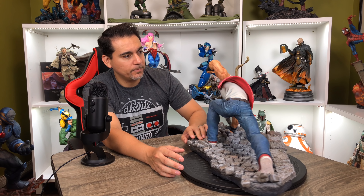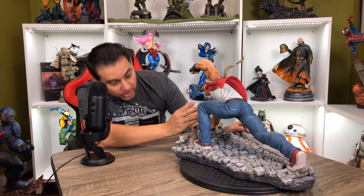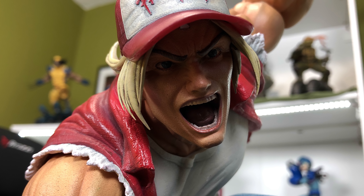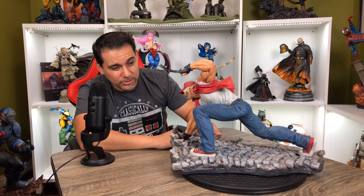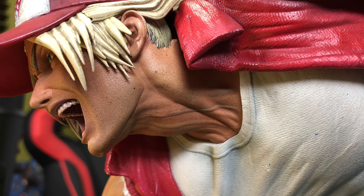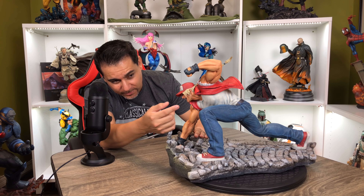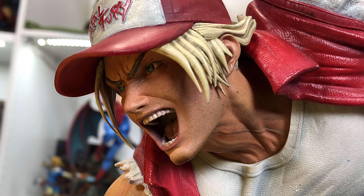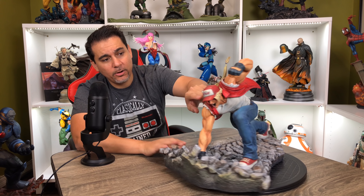The other arm looks just as impressive — all those gorgeous muscles look really cool. The portrait looks awesome; they did a good job, though it's a little difficult to see because of the pose, so you may want to display it on a higher shelf to catch his expression. He's yelling and really putting power into his move — very strong. You can see inside his mouth; the teeth are nicely detailed and the tongue is well painted.